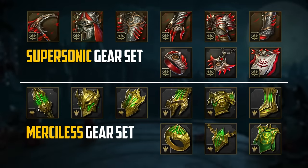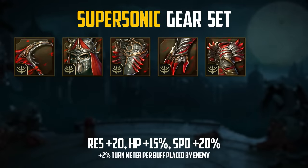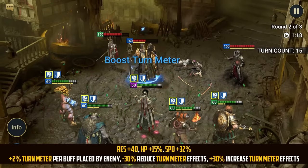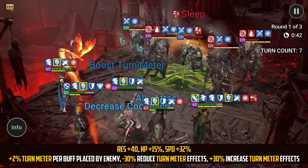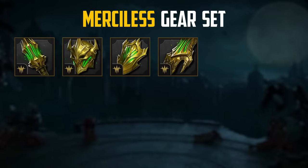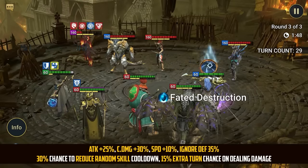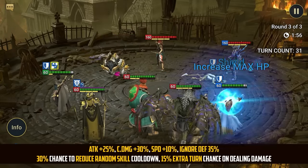Introducing the Supersonic and Merciless Gear Sets. They are variable gear sets, meaning you get new bonuses for each artifact or accessory equipped, all the way up to a maximum of nine pieces. First up, the Supersonic Set — need your champions to go fast? This is the set for you. It offers boosts to HP and resistance, as well as a massive increase to speed. The real bonuses include chances to manipulate your turn meter when equipped with four, six, or nine pieces — you can see these bonuses on screen now. The second gear set is Merciless, perfect for damage dealers laser-focused on wiping out enemies in a single strike. It increases the wearer's attack, critical damage, and speed, as well as offering a little ignored defense for good measure. There are also chances to reduce cooldowns and gain extra turns with bonuses for having four or nine pieces equipped, which you can see on screen now.